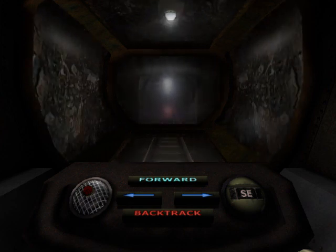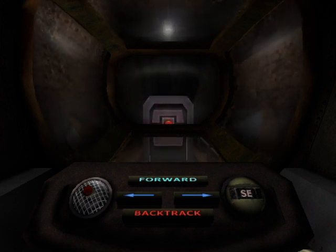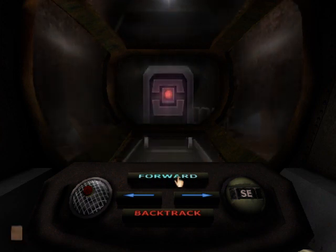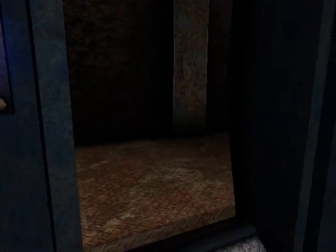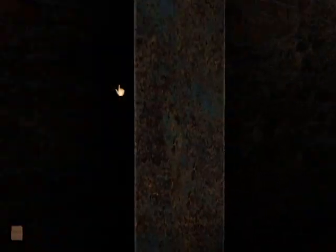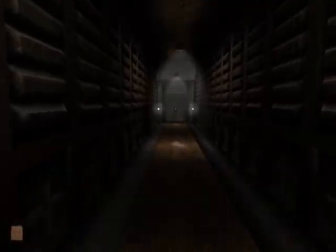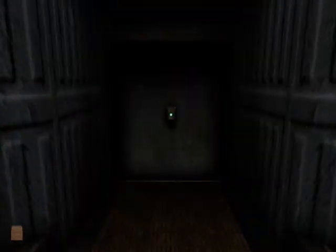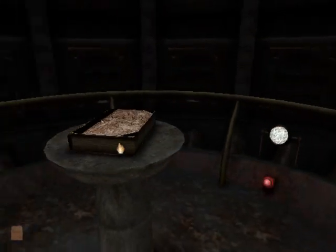Thank you for riding the Myst tramways. Please exit to your right and pick up all things that you have left underneath the seat. That's where he came from — that's the block. And there's the way out.